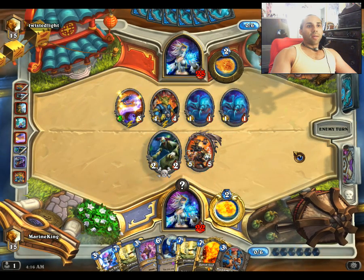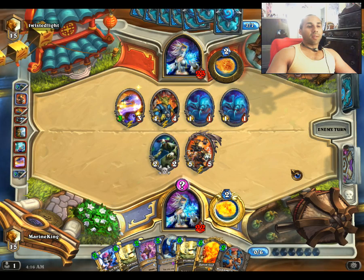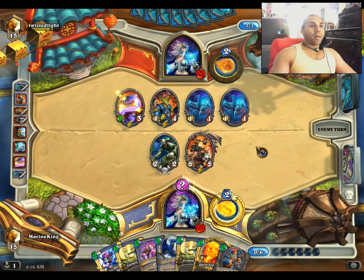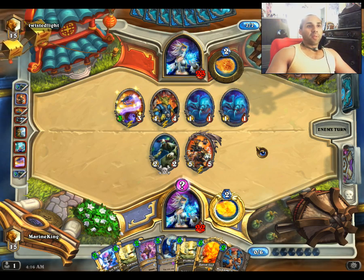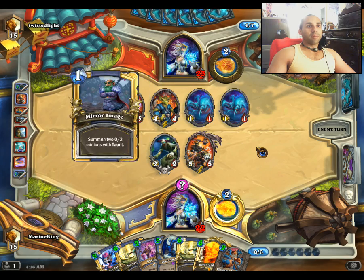We'll go ahead and not worry about clearing any of his board right now. The reason we're not going to worry about it is we're just going to take advantage of Emperor. When we have this many cards, we want to play Emperor because the value is instant. But the real reason we're not doing any trades is because we know fully well that we're going to be doing a Flamestrike, almost certainly, regardless of what happens.